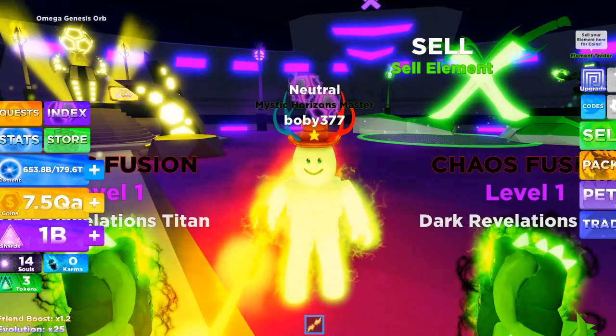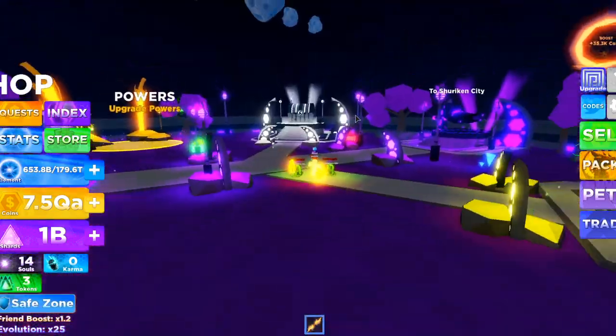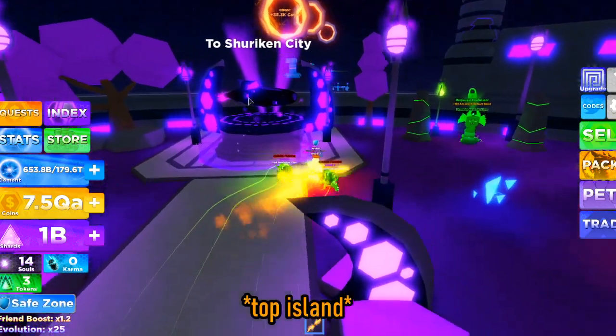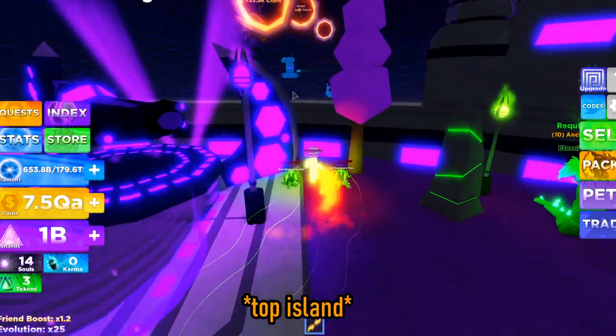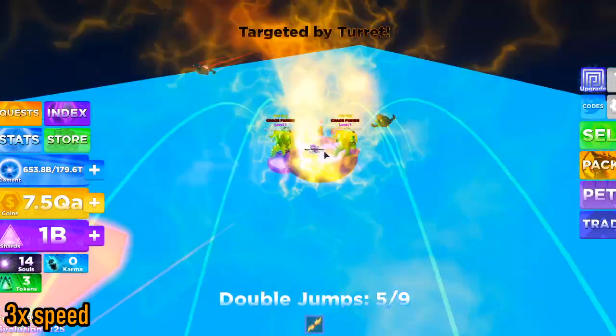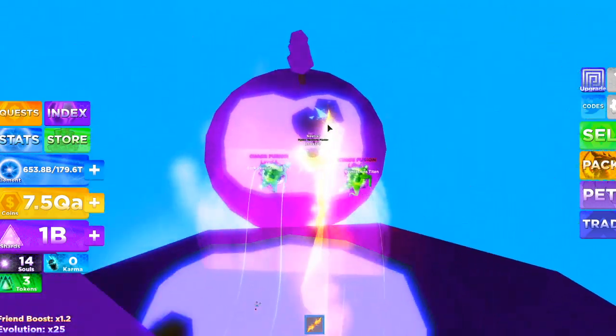Hey guys, you probably already know where the secret orb is, but today I'm going to show you where and how to get to it. These rings are the rings that boost you so you can get over to where the training area is. Once you've got to this island, drop down by the waterfall.